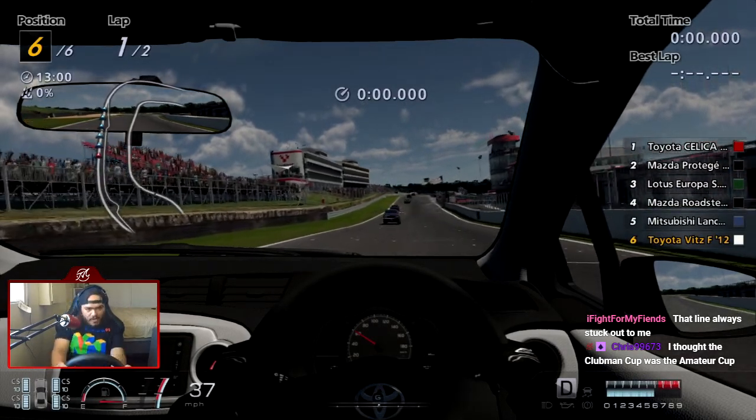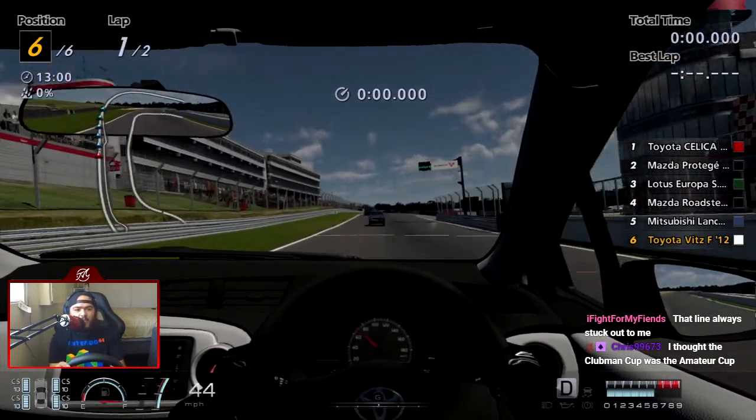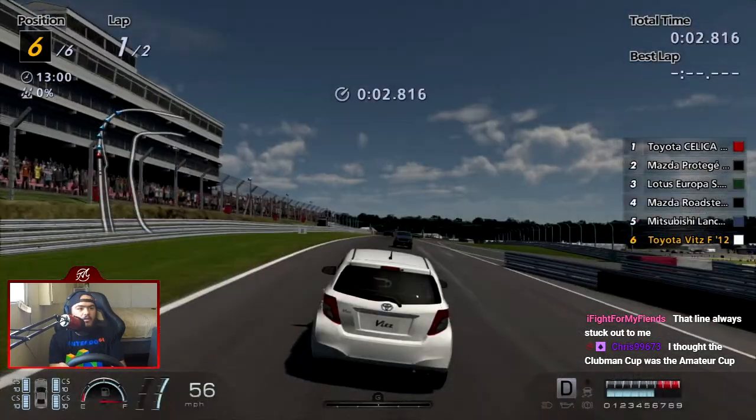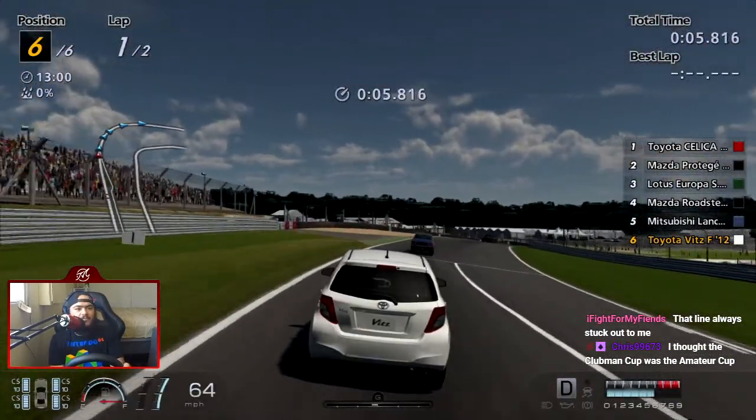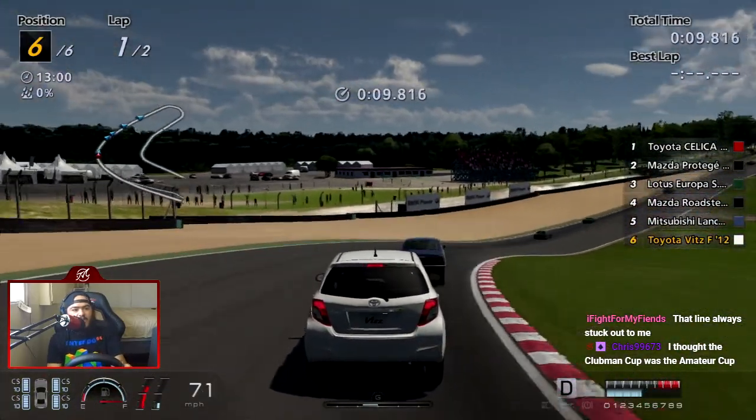You thought the Clubman Cup was the Amateur Cup? Well, no — there's like two Clubman Cups in this game, remember? There's the 400pp Clubman Cup and the 500pp Clubman Cup. So here's our Vitz F.